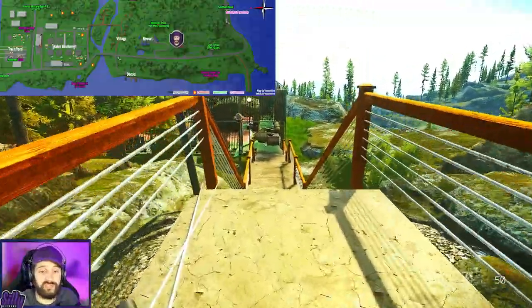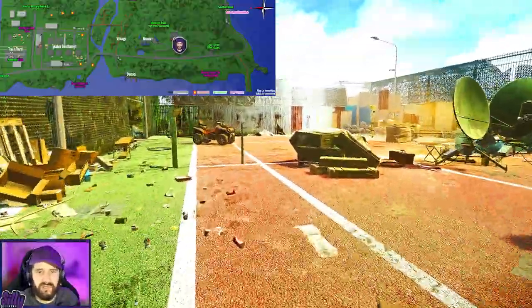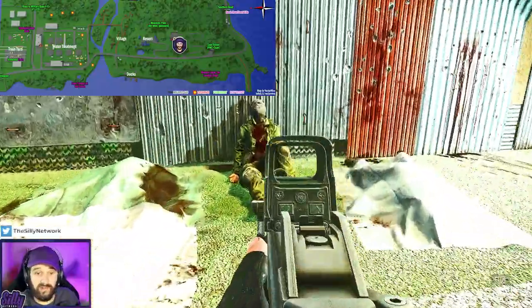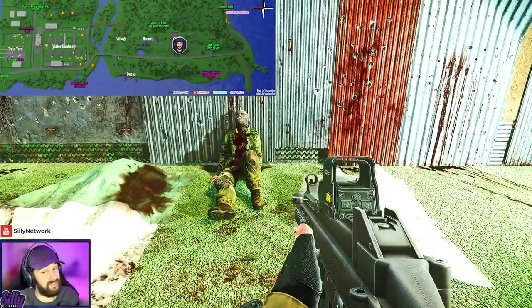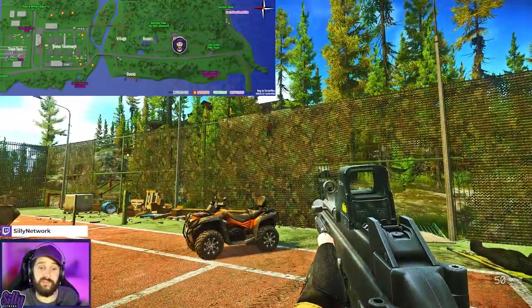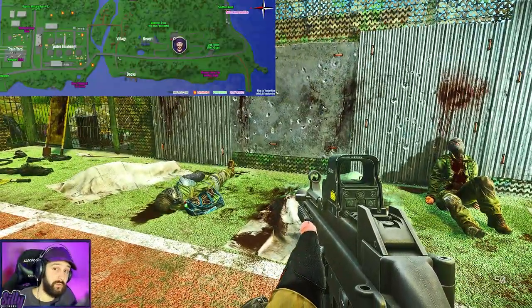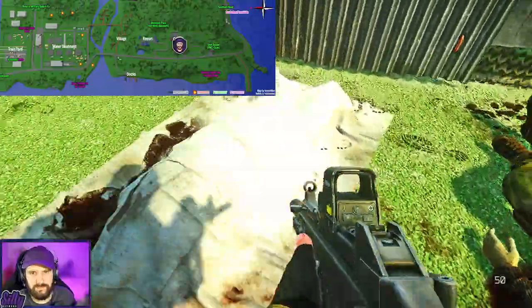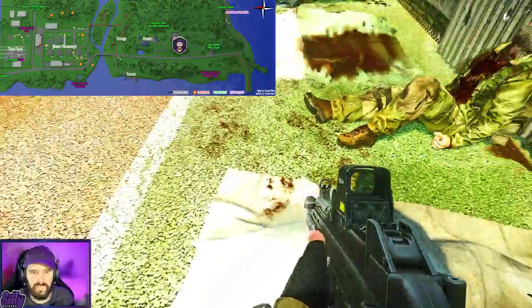I'm also quickly going to show you one other spot. These dead scavs can spawn essentially anything — there are two of them right here. They can spawn stims, armor like hex grids and tier 6 armors, guns, ammo, GPUs, bitcoins, anything. So if you're here looking for stim spawns and want to get the most out of your raid, you might as well check out these two bodies as well. Sometimes they can spawn some loose meds around them.